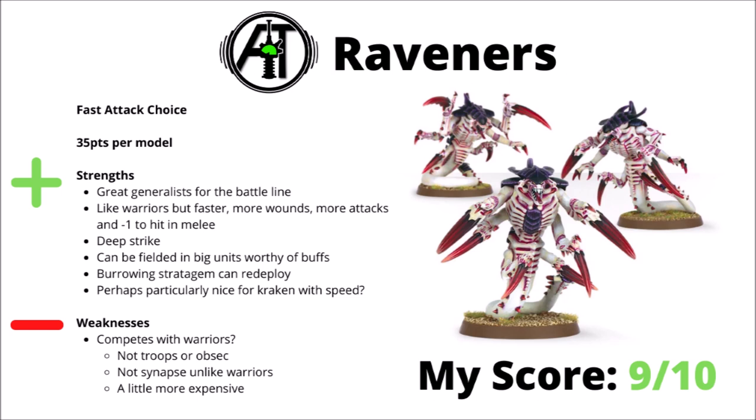Moving on, we have the sinuous Raveners at 35 points per model — kind of equivalent to Tyranid Warriors but with different strengths and drawbacks. They cost 5 points more and have fewer equipment options, but they're far faster, get more wounds, more attacks, a minus-1 to hit in melee, plus Deep Strike and the Burrower keyword. Big units of Raveners can be a useful buff target being core infantry, and they work nicely in Hive Fleet Kraken for extra speed. The main trade-off is versus Warriors — Warriors fill troop slots with obsec and synaptic benefits, but Raveners have better raw threat. I'd rank them a 9 out of 10.